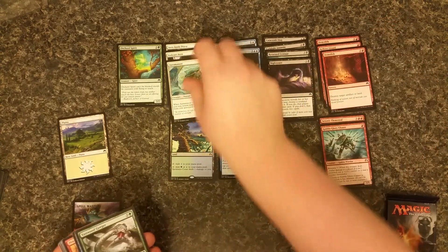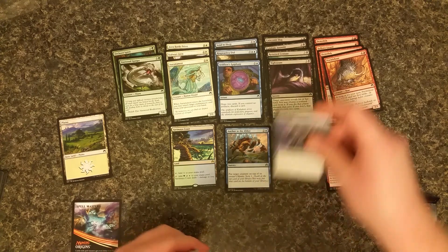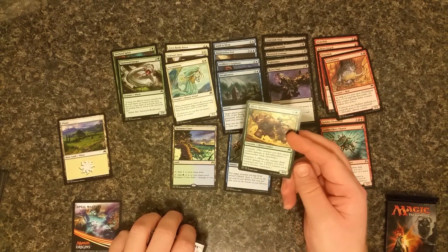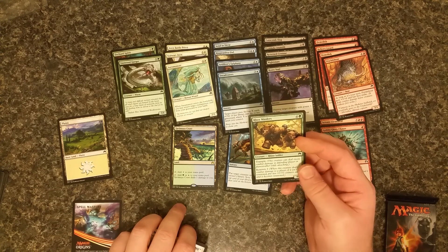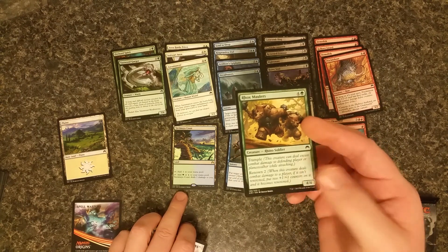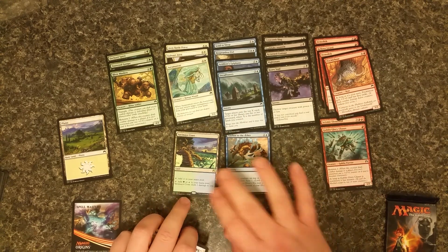Another Demolish, an Auromancer, Vassalgorger, Artificer's Epiphany, Pricklebore, Reeve's Soul, Dreadwaters. Rocks — a four-four with trample for five, but has Renown two. The way that works is, if it tramples over, Renown does trigger, so you'd get to put the plus two plus two counters on it, making it a six-six, just because the excess damage went to your opponent. That's pretty good.